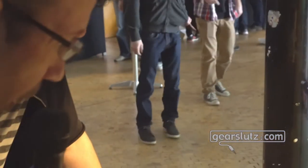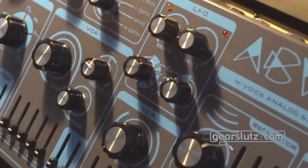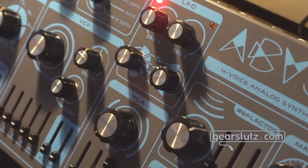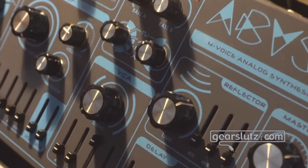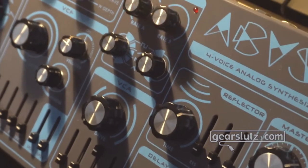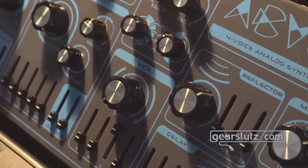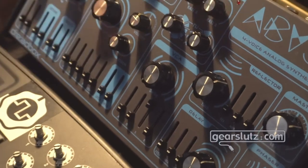I see there are different waveforms here on the VCO — can you tell us a bit about that? Well, what you have here is just a sawtooth and a square wave and noise, and just by combining them and inverting them we got some various other options. For example, you can have a sawtooth one octave up from the original, and you can have a pulse width on the sawtooth wave.